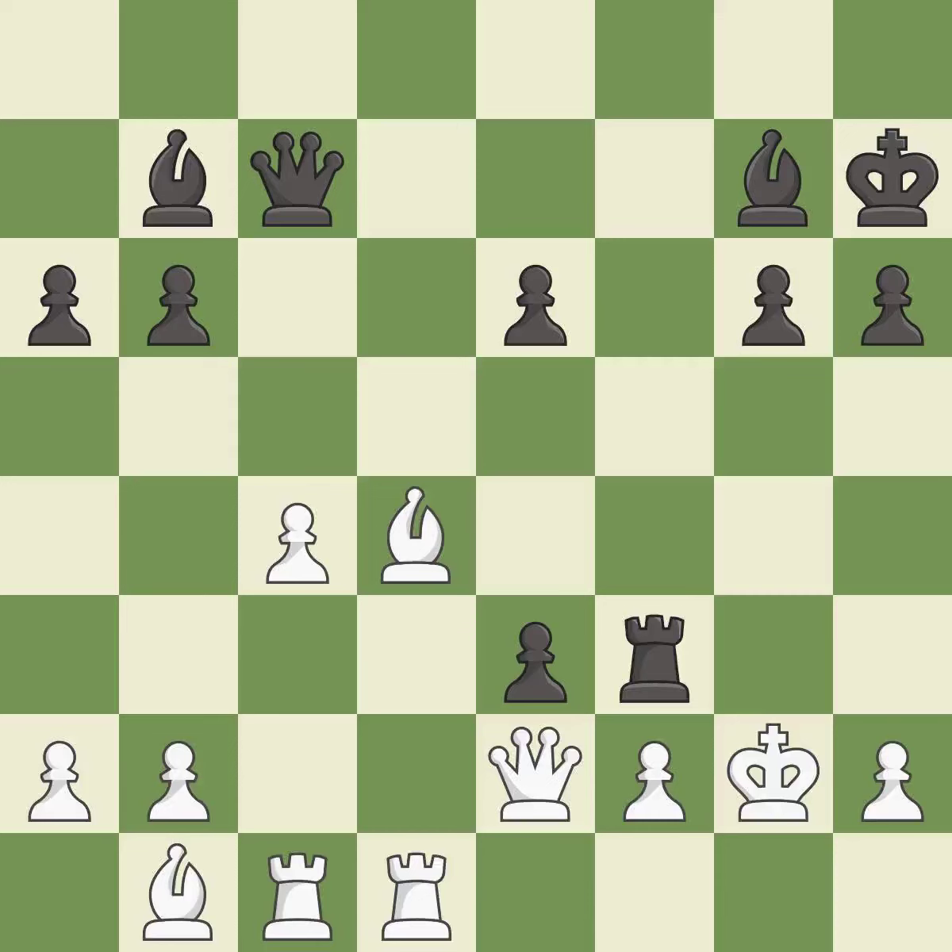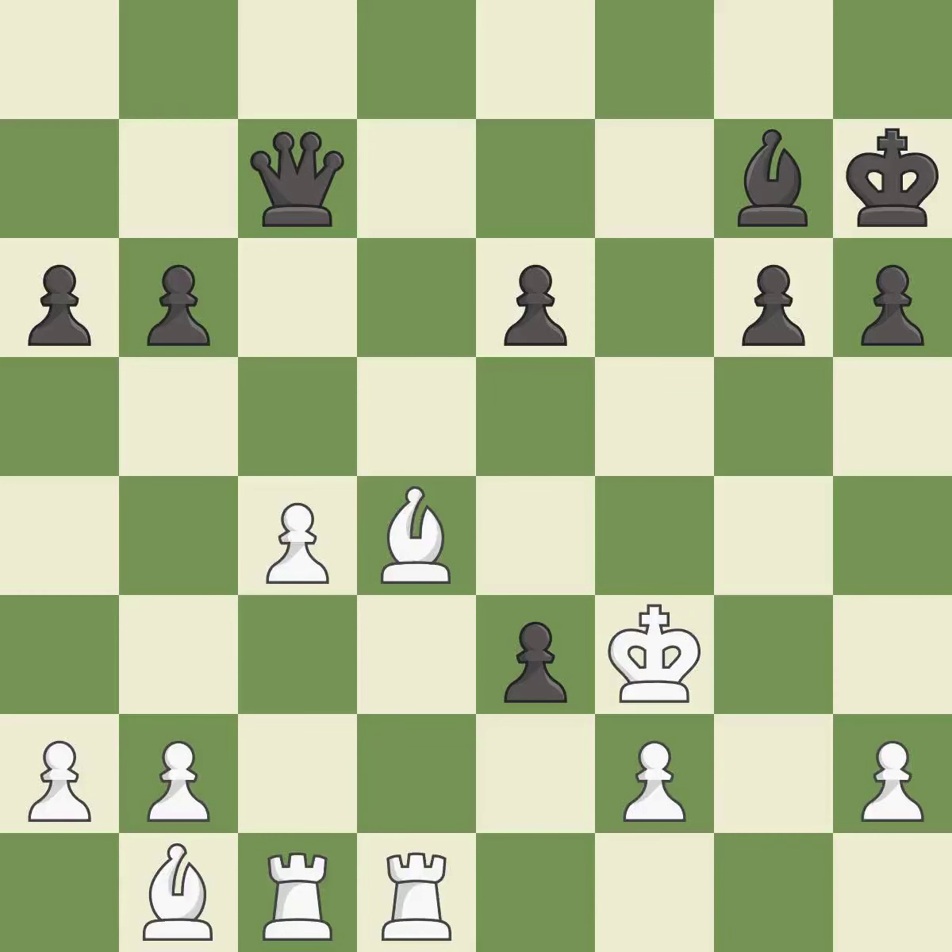This move puts the pawn on a safer square. This threatens to force eventual checkmate — it is best. That was a truly amazing move. This is the only move that works — it is brilliant. Takes back — it is best. Recaptures — it is best. The pawn is now passed because it can no longer be challenged by opposing pawns as it tries to promote — it is best. There was only one good move there — it is a mistake. That pawn was free for the taking.